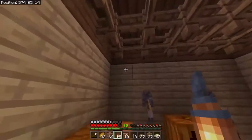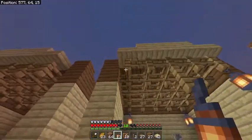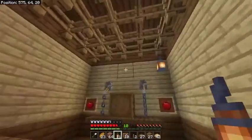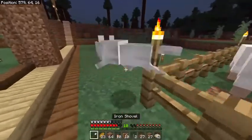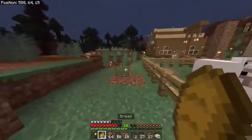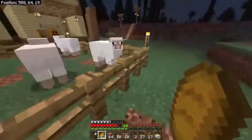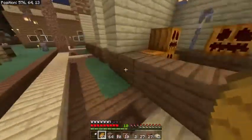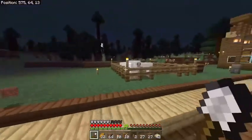Lanterns — place them all in that corner there and at the front there. Oh, there's an angry wolf — that's why all my sheep keep dying! There are little wolves trying to kill these sheep. I'm definitely going to have to set these sheep free soon and build something eventually.